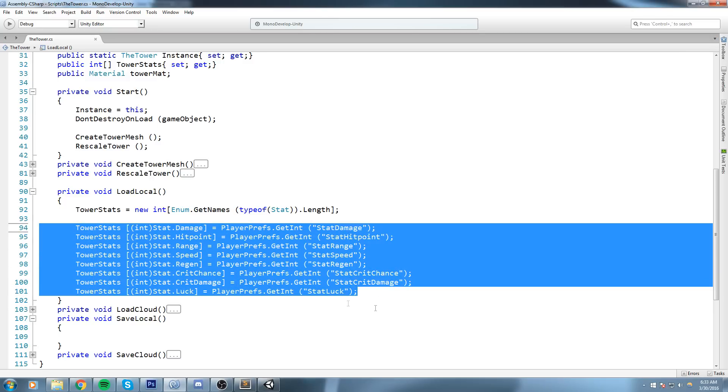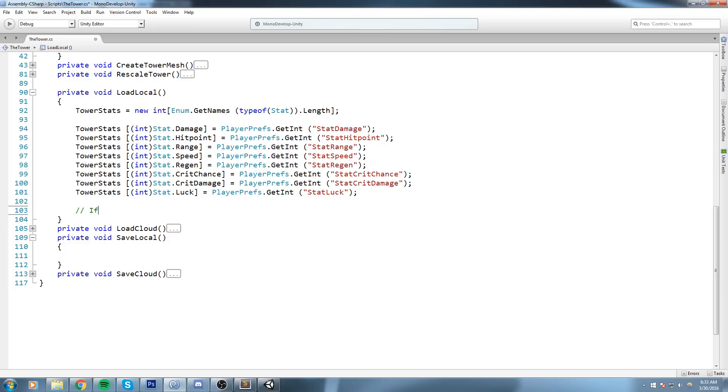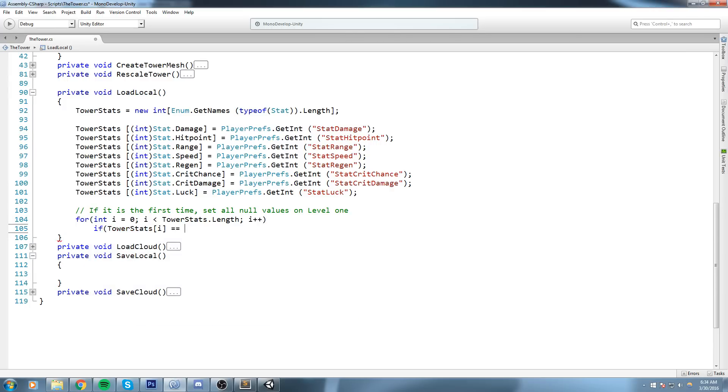If nothing has been saved yet, GetInt returns zero by default. We don't want to start at zero — we want level one. So after loading, we run a for loop over the array: for (int i = 0; i < towerStats.Length; i++), and if towerStats[i] == 0, we set towerStats[i] = 1. That handles the first-time launch case.